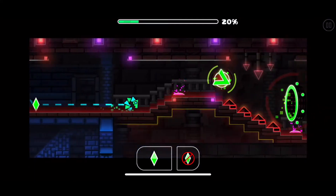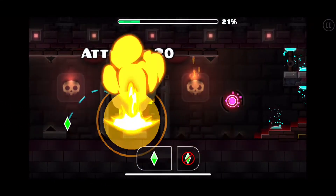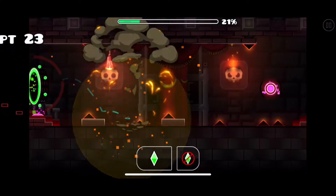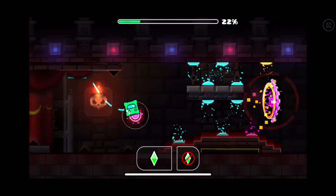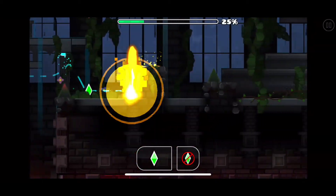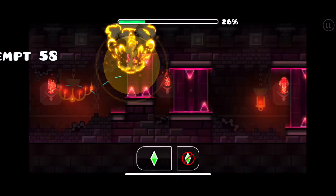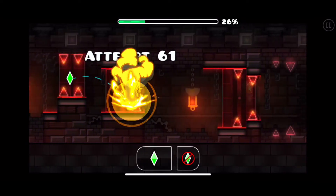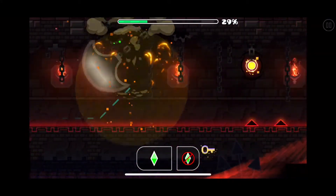Now this is where the real genius part of this route comes into play. Normally you'd just hit that orb and be thrust into an awkward cube section that's very difficult, but with the way I'm doing it you just reverse gravity before you hit the dash orb. Now you're an upside down UFO, which makes this part so much easier, and you can just fall up into the garden instead of dealing with all that garbage.